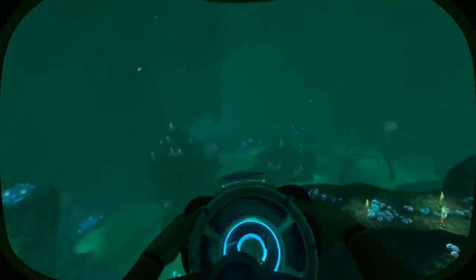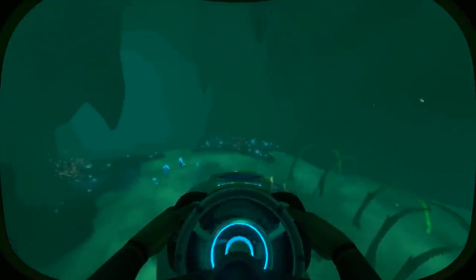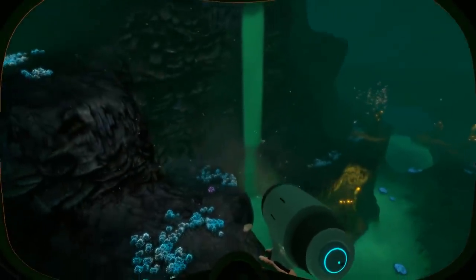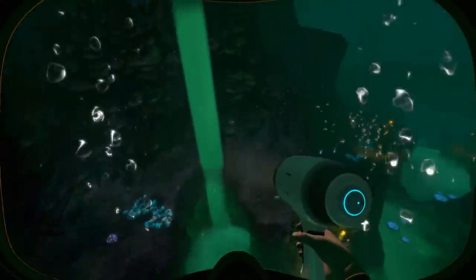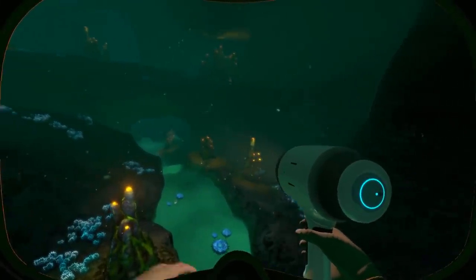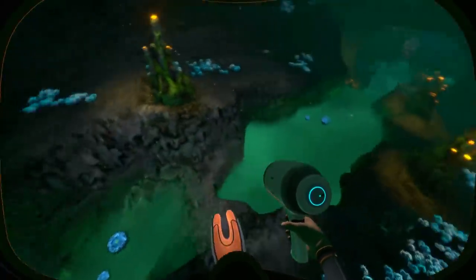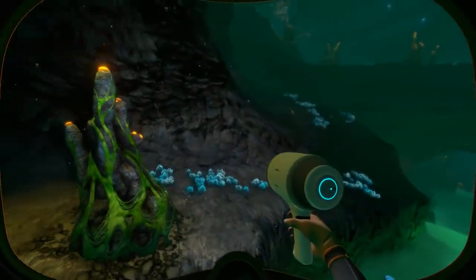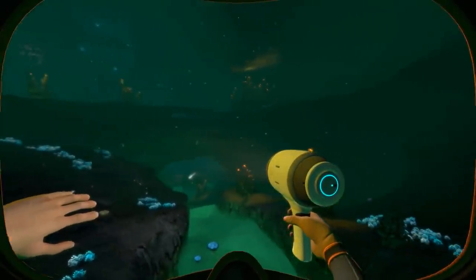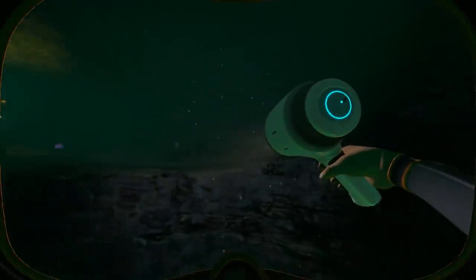If you happen to be in the Blood Kelp Zone and you'd like to enter the Lost River, you'll have to make your way through the so-called Corridor. This connecting area can mostly be recognized by structures of pike coral decorating the floor and walls, and also a very large amount of crab squids which seem to inhabit this area. In terms of resources, we're mostly talking about copper ore, diamonds, gel sacks, gold, titanium deposits, lithium, quartz, or rubies.